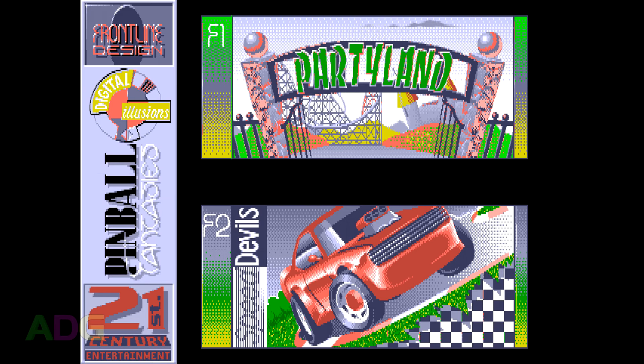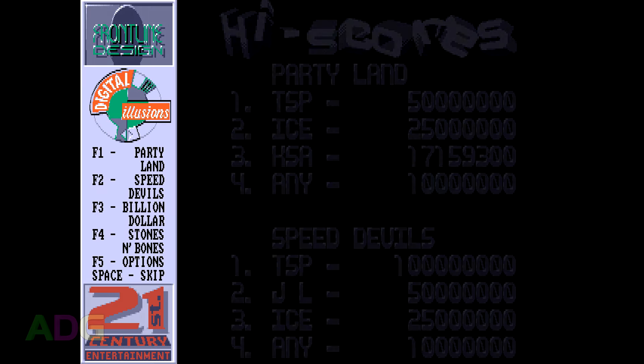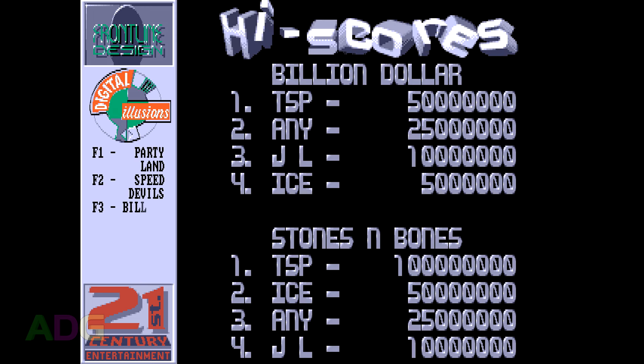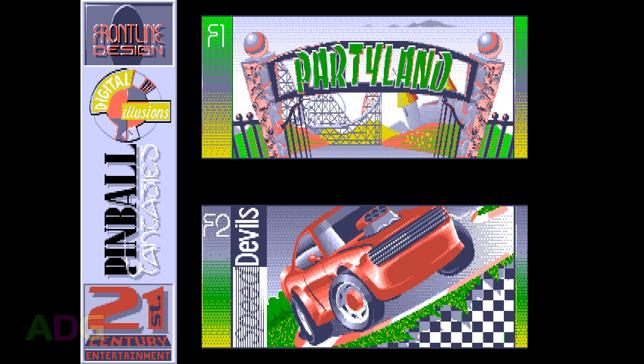The DOS version of Pinball Fantasies also came out in 1994, having been originally developed by Digital Illusions, but instead of having SpiderSoft do the port, it was handled by Frontline Design — and as such, there's an immediate difference in feel, as the flippers actually feel like they have a proper amount of strength to them. I mean, they still don't aim correctly, but if you know when to hit the button, the ball's more likely going to make it the entire distance instead of falling short. The four tables on offer here are Party Land, Speed Devils, Billion Dollar Game Show, and Stones and Bones.